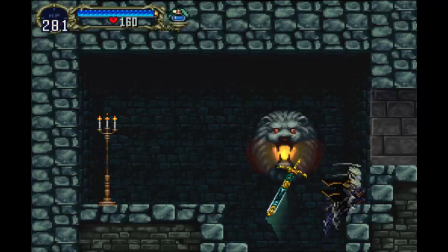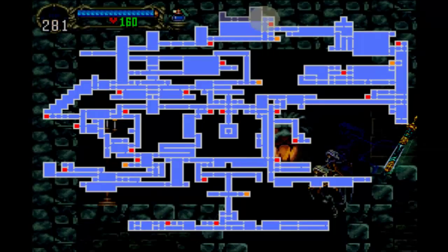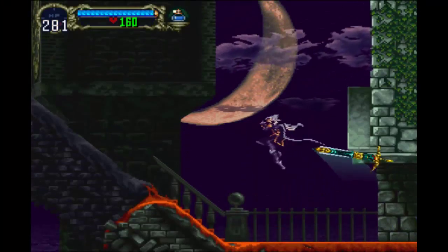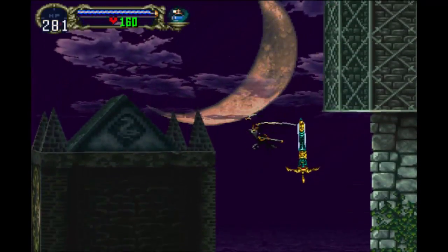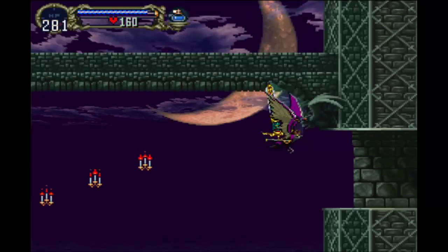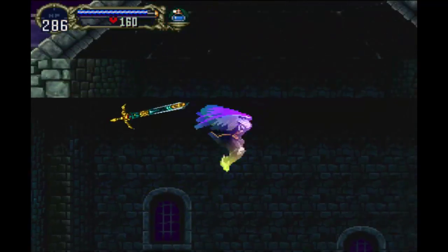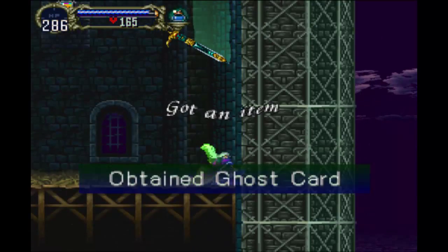I forgot to show something off — let me make sure it's not up here. Nope. If you go up here, this looks familiar, doesn't it? We covered this in another episode. Here we got a life max up, a heart max up, and over here there's a ghost card.